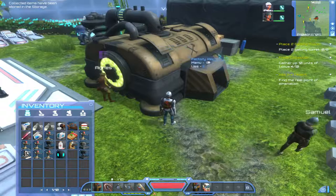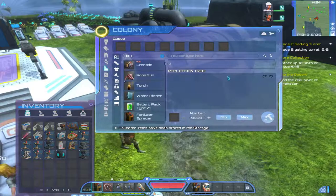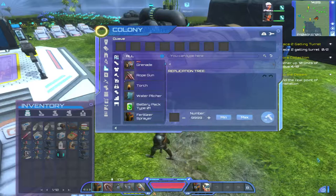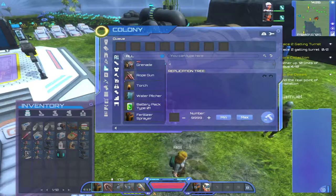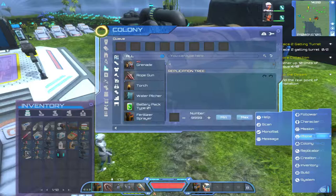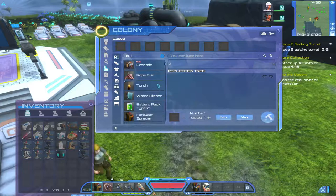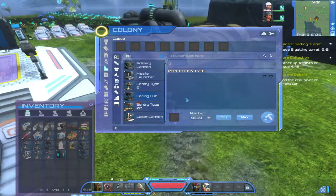If I press the E key on it, this is what the factory replicator looks like. Pressing E brings up the factory replicator interface. Down here is the replication tree, which works just the same as if you go to your replicator using the M key. The difference is that the factory replicator will make items that you cannot make from your own personal replicator — for example, the laser cannon.